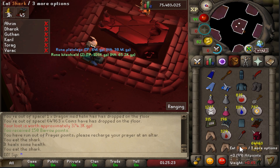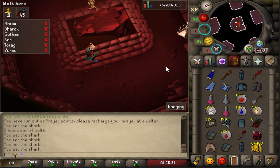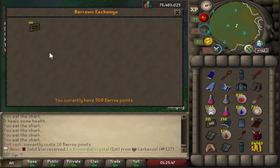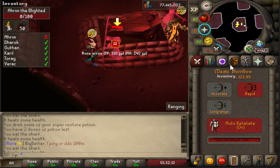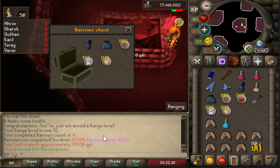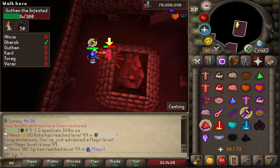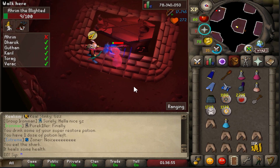We also got 150 barrows points. I'm not too sure what I can do with those, but got some nice rune items I can alch and make money off. Apparently I can buy bolt racks with the barrows points, good to know. Another kill coming in — the dry streak continues, four in and we haven't gotten a barrows item. Still decent though — 1000 chaos runes, let's go! And we got ourselves level 99 magic!